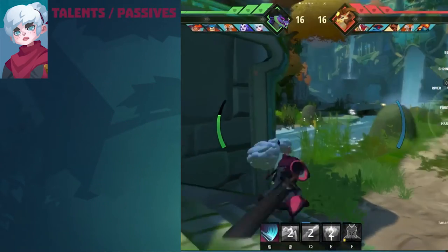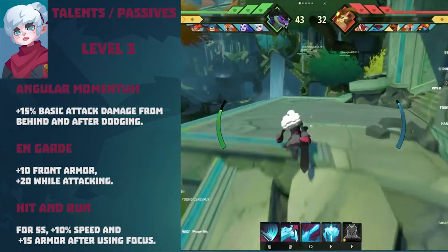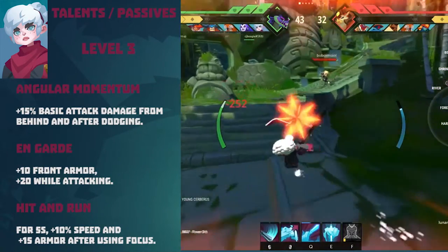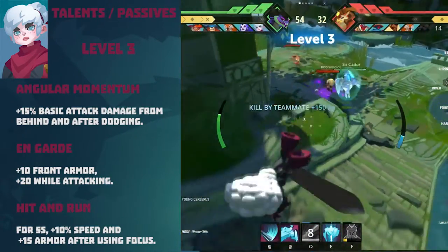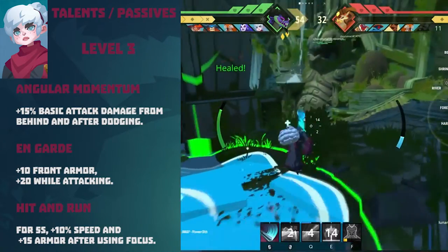Now moving on to Talents. Talents at level 3: Angular Momentum — 50% basic attack damage from behind and after dodging. En Garde — 10% front armor and 20% while attacking. Hit and Run — for 5 seconds, gain 10% move speed and 15% armor after using focus.